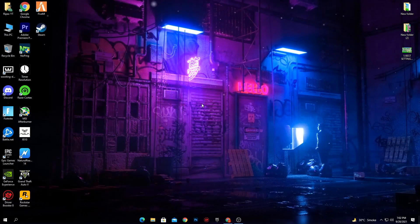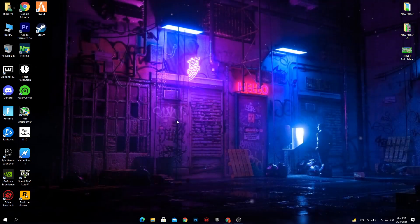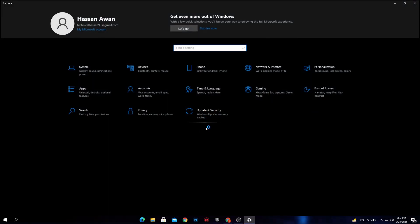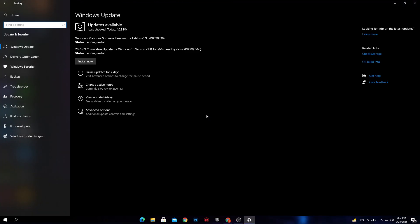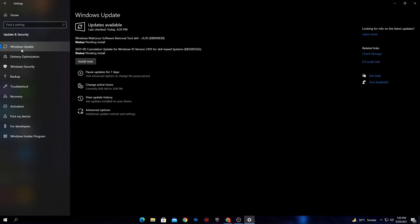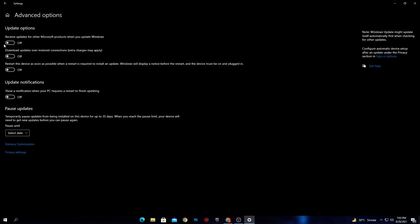Now we're going to disable Windows Update temporarily, which automatically starts in the background while you're gaming. Go to Windows Settings, then Update & Security. Go to Delivery Optimization and turn off 'Allow downloads from other PCs.' Then go to Windows Update, open Advanced Options, and turn off all the options listed there.